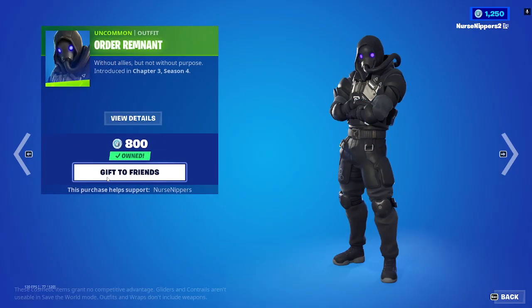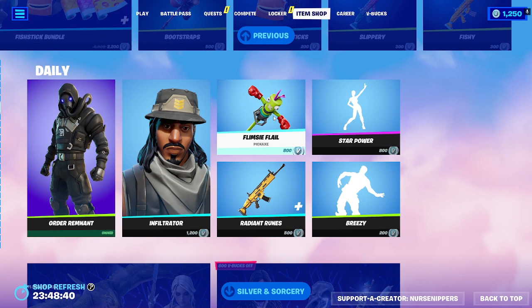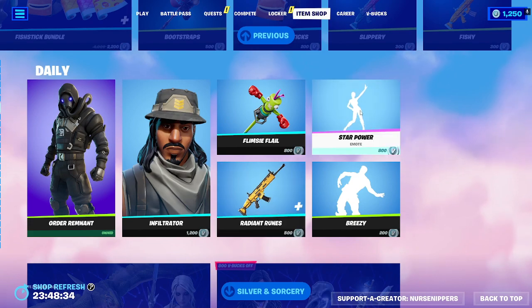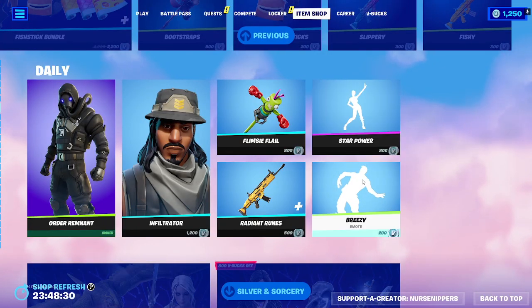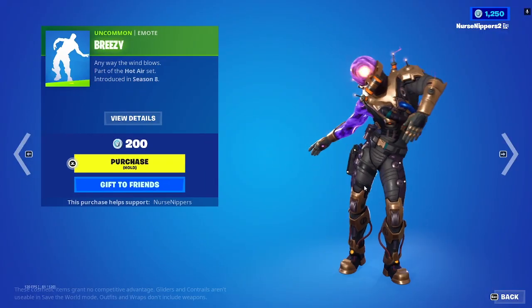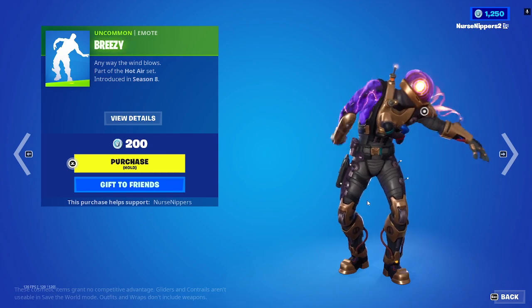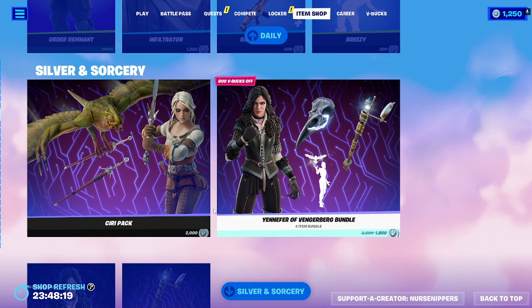Order Remnant is back along with the Infiltrator, and neither of them have selectable styles or back blings. There's also the Flimsy Flail pickaxe, the Reactive Radiant Runes wrap, the Star Power emote — oh my gosh, I like that one — and the Breezy emote, which looks like one of the Flimsy Flail characters.